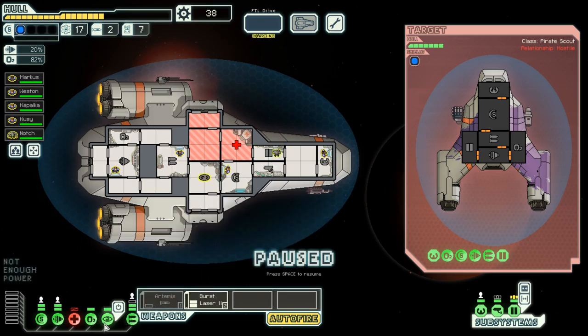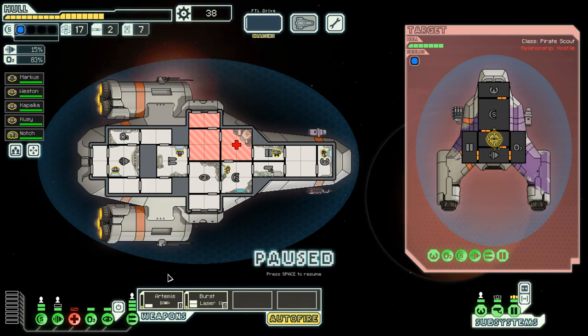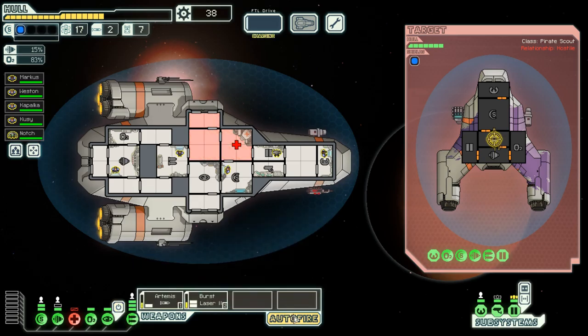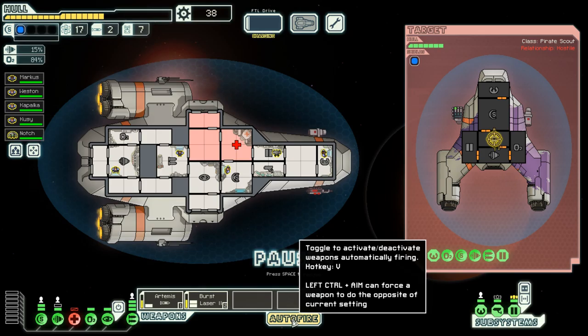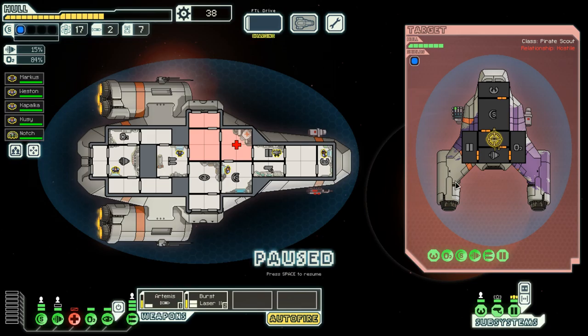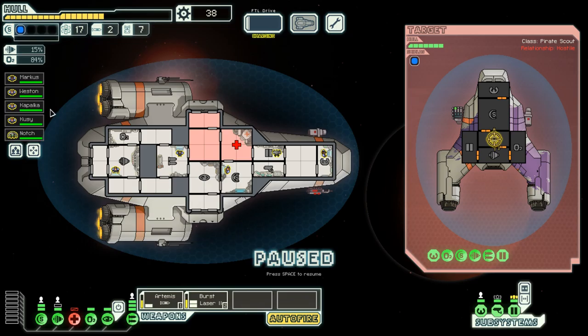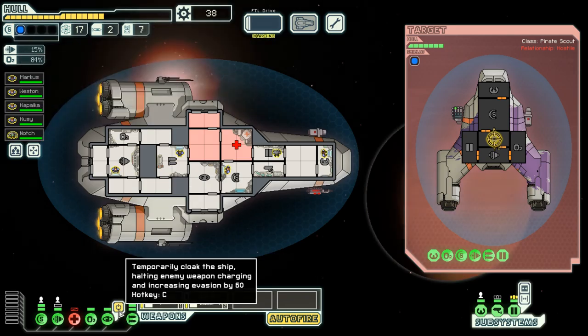We're just going to have to try and get these online. That's an ion weapon, so they'll take care of shields - it's pretty easy - and so will that missile. What we should do is when that is charged, we'll use our cloaking to hopefully evade that missile - or is it evasion-based a lot?